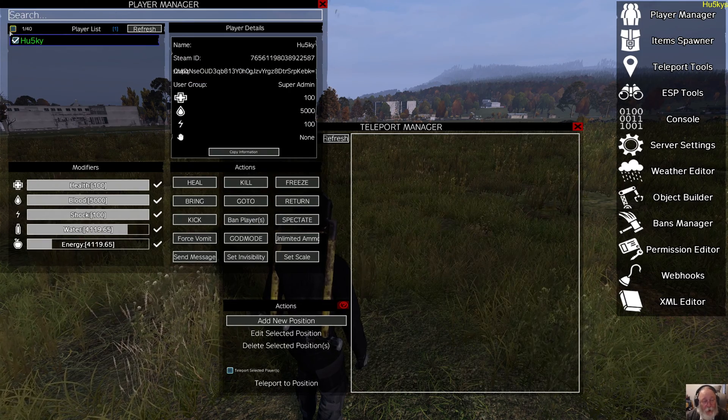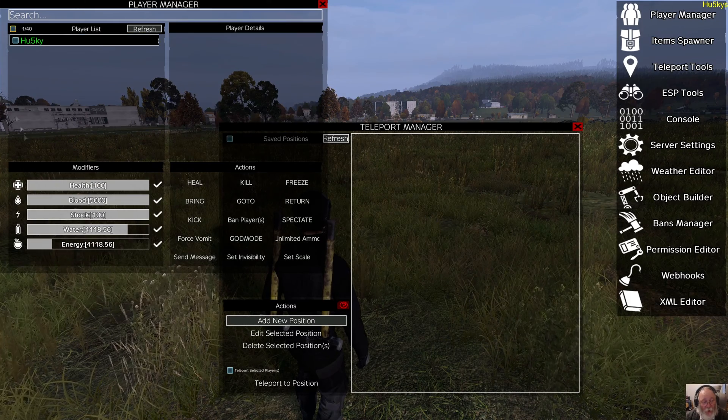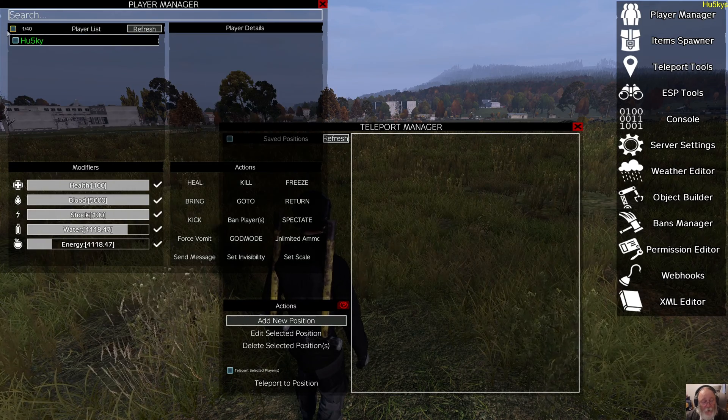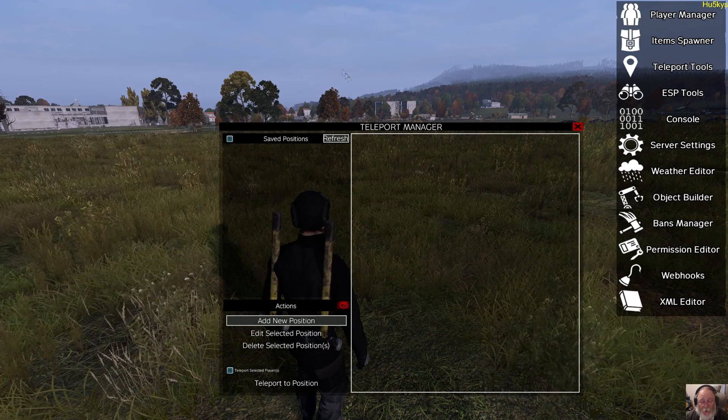So unselect Teleport Selected Players. Come back to your Manager, select all, then unselect all — the whole list is clear. If you notice, there's a little blue number showing how many players are selected. Just select all, select none, make sure that's cleared, and close your Player Manager.